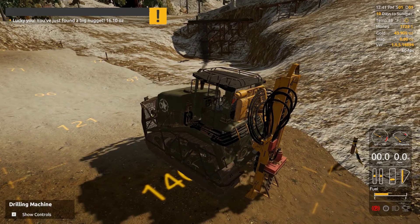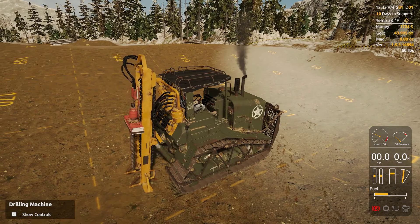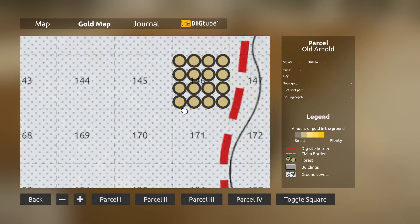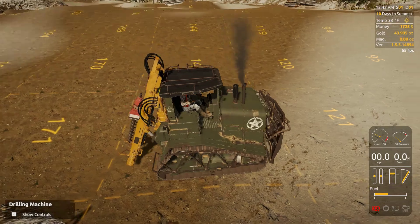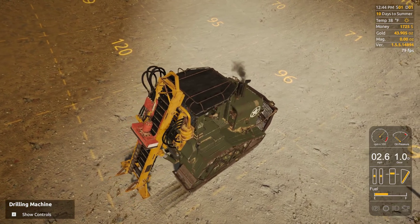Lucky me - 16 ounce nugget, that's pretty hefty. So that's not bad. All 16 dots filled in that square, and I got 43 ounces of gold and nuggets out of it. Just one square. Not too bad. Yeah, I should easily hit 2 million dollars in nuggets here.